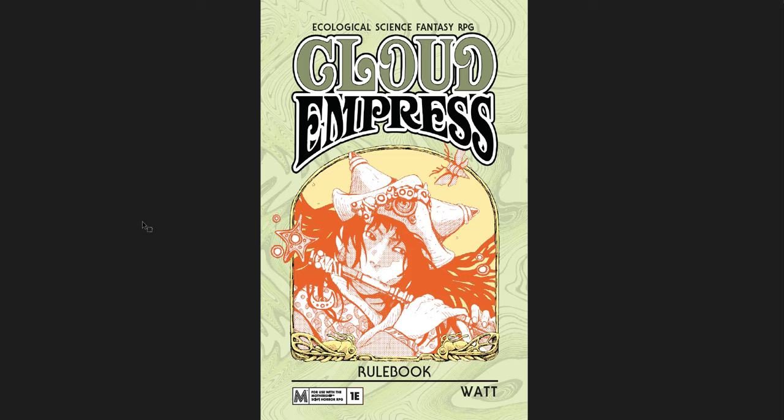The second one is Cloud Empress - this is from Mothership. I have very little contact with Mothership; I don't tend to like that style of horror, the body horror, the really gruesome death-in-space sort of feeling. But there are a lot of Mothership products I really, really like. I think the Desert Moon of Karth is one of my favorites - a little standalone setting I love. Cloud Empress is similar, it's on the borderline of what I like, just like the Painted Wastelands.